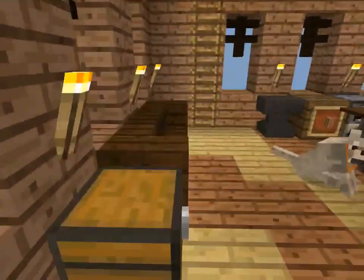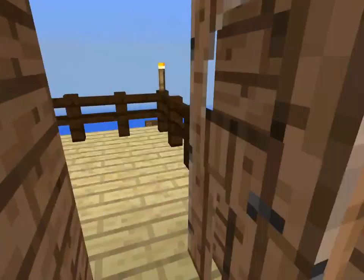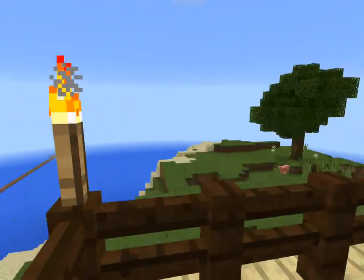Here's my couch. I don't have a TV or anything because I'm not fancy. And over here is my deck, or my terrace. I have a very lovely view of the beach.